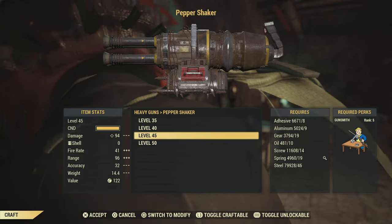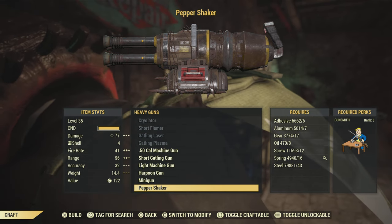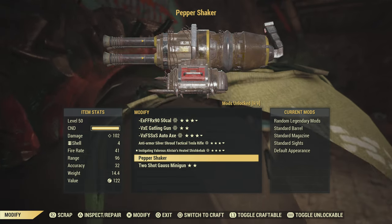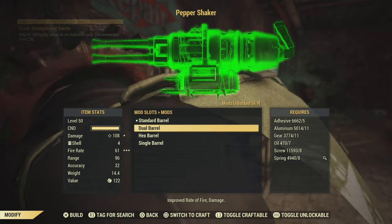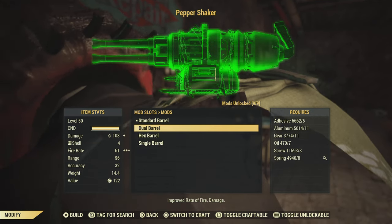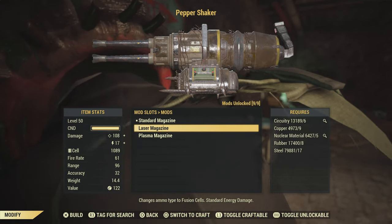To get this weapon, you can have a friend make it for you if they already know the plan, because unfortunately the plan is only obtained by doing Gram's Cookout when Meat Week is available — which it isn't right now, and I'm not sure when it will be next. If I'm online or streaming, I'll gladly make this for you if you hop on and say hi.